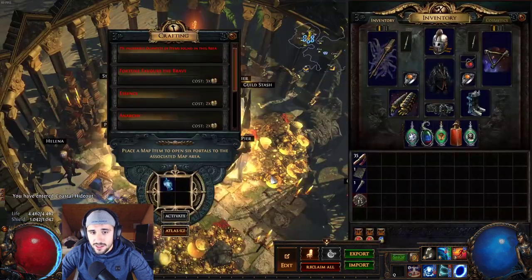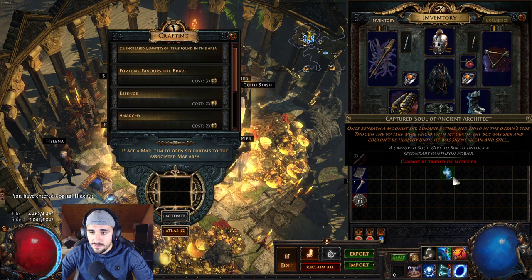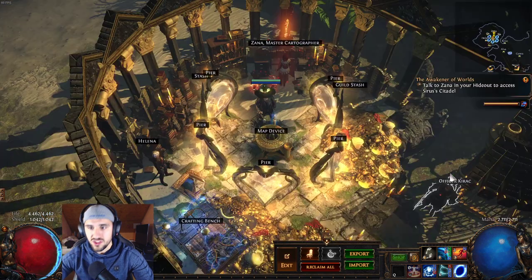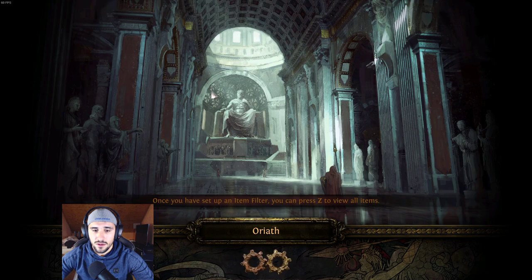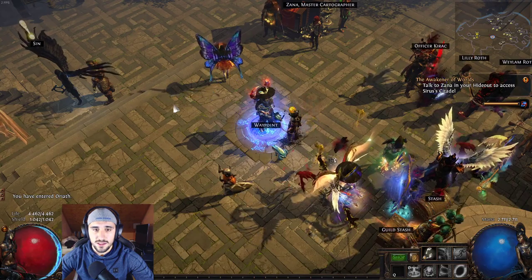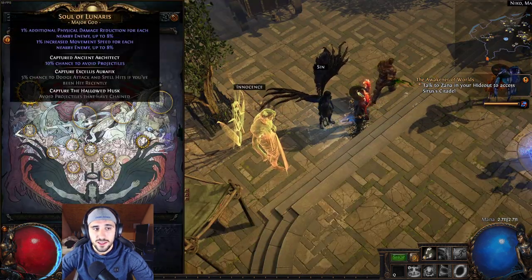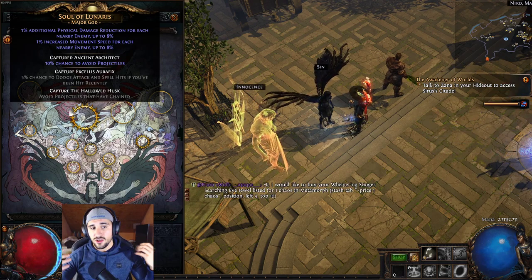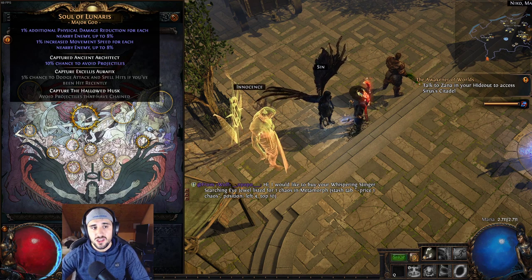Back at the map device, click on it and you'll see we have captured the Soul of the Ancient Architect. Take it — note that it cannot be traded or modified, so you can't buy it; you have to run the maps yourself. Then go back to Oriath and click on Sin. You click 'unlock' and there you go — it's blue now. The 10% chance to avoid projectiles has just been unlocked.